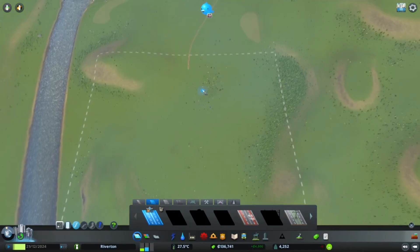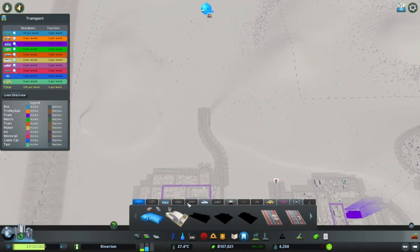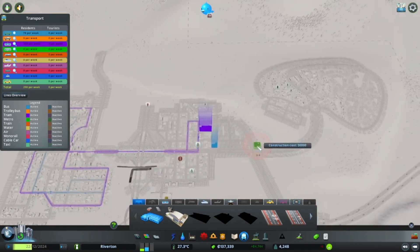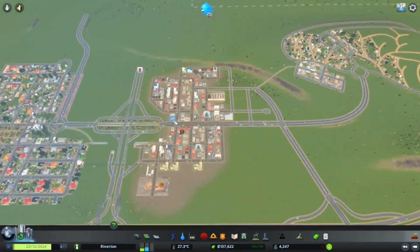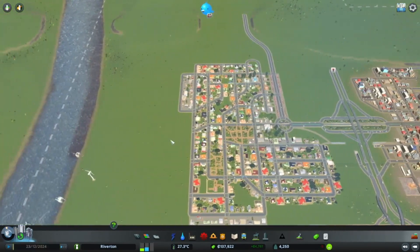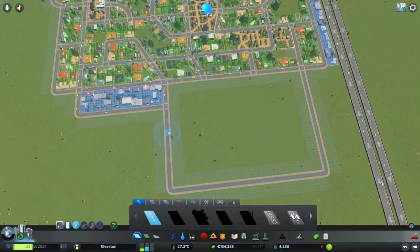We also have a train connection here. We don't have trains yet — we get trains at 12,000 population, which is the exact same population we need for the cable cars I want to build up here. Those garbage symbols, please disappear at some point! All right, let's go ahead and do some more expansion.